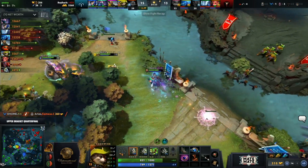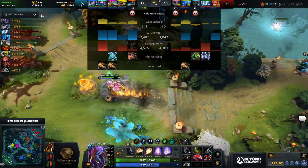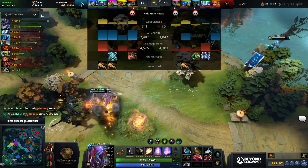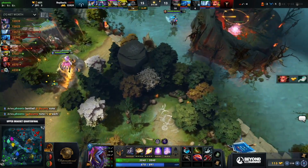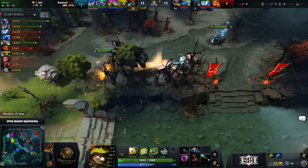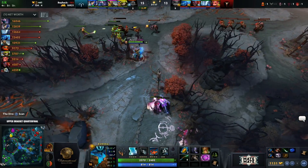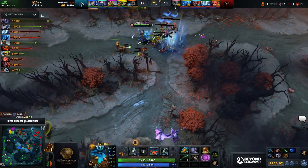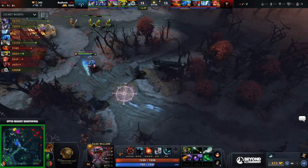It looks like it was a big Tide blade. Also the damage from Hoodwink was pretty massive — second highest damage dealer in the fight. Luna not involved, not outputting anything. That is really not the fight eHome wanted: both Mars and Lion die immediately. This is what we said about these BKBs — eHome has no answer to them.